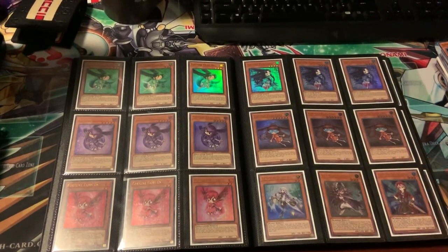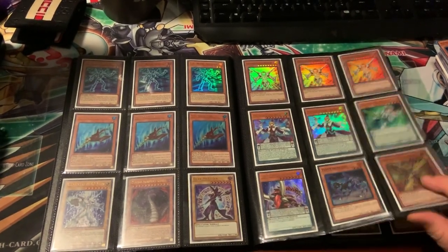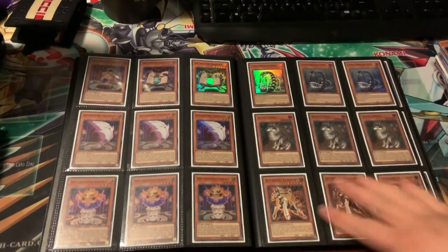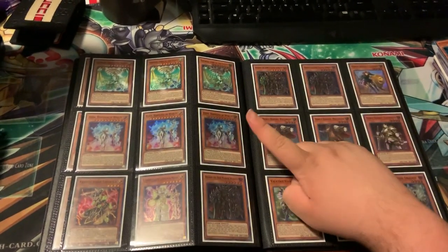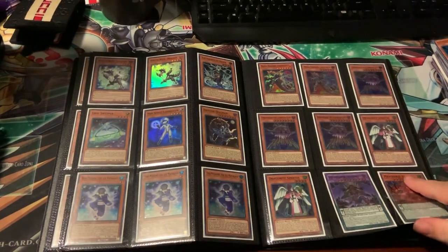Got some Fortune Fairies — sorry, not Fortune Ladies. Some Orca stuff, those cards are really good. Some Aloof Lupine, some Kakarikunkri I think, some Moles. Got some — this card's really good, that card's insane, you don't know what it does, read it. Some Praying Mantis stuff.